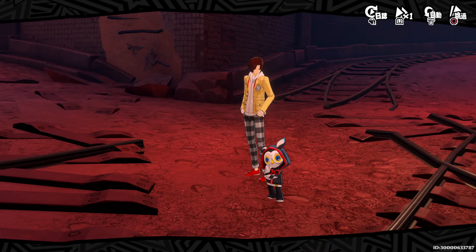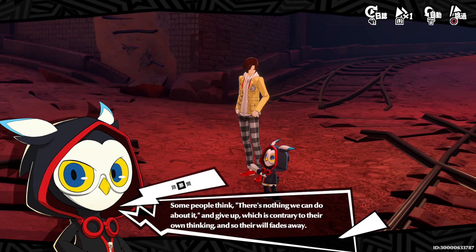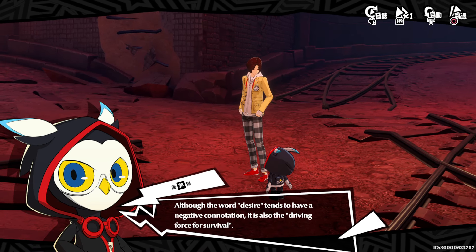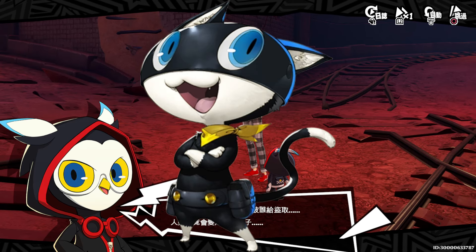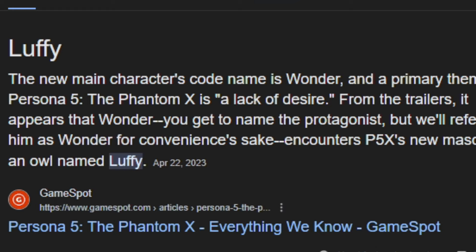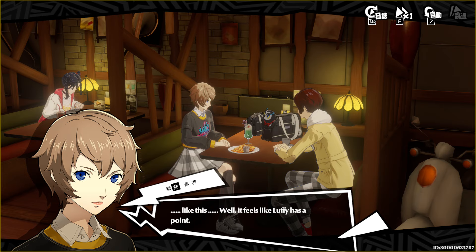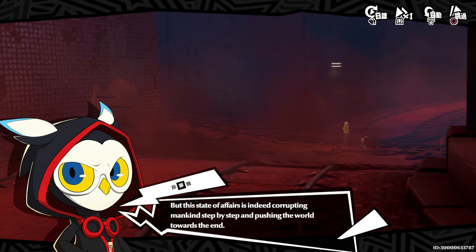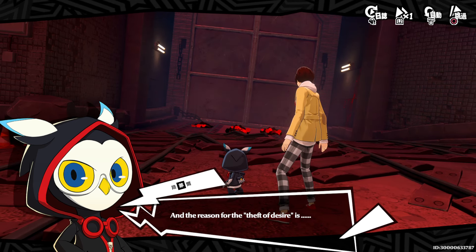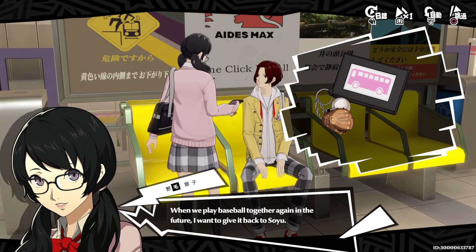As for the owl character, I low-key forgot his name, and it's super inconsistent due to the translation — sometimes his name was Lucifer, sometimes it was something else. But he's basically Morgana 2.0, just less annoying and more likable. I actually looked it up and his name appears to be Luffy — like Monkey D. Luffy — though I thought that was a mistranslation. He also has another name, Rufuru, and I think Luffy is the codename while Rufuru is the real name.